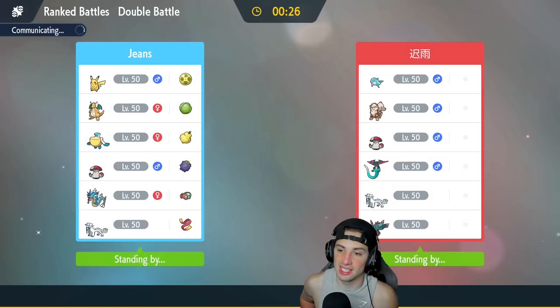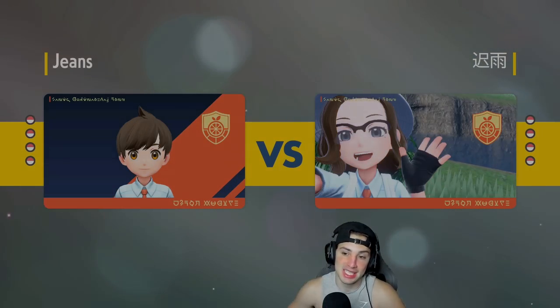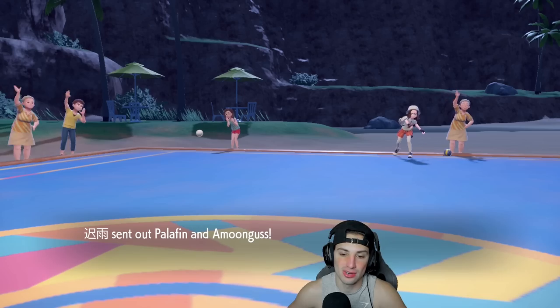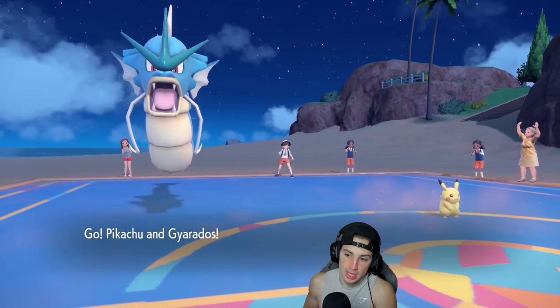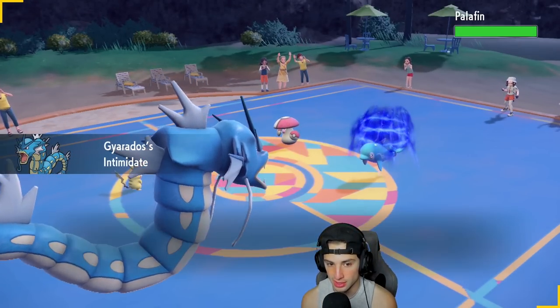Let's lock it in for match number two with Pikachu! In that first match we just didn't have enough attack power when they changed the weather. Palafin and Amoonguss is going to be their lead. The plan: Fake Out the Amoonguss and set up a Dragon Dance because Palafin will probably swap out.